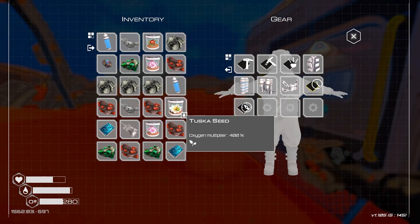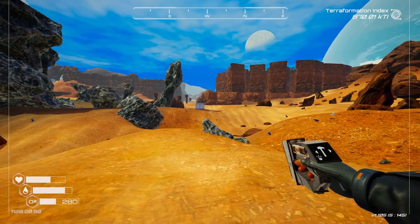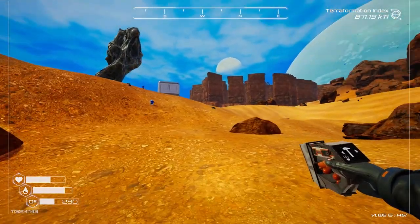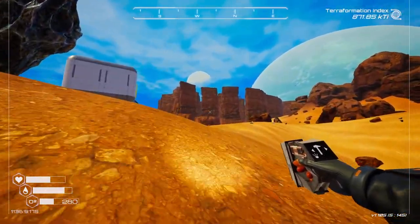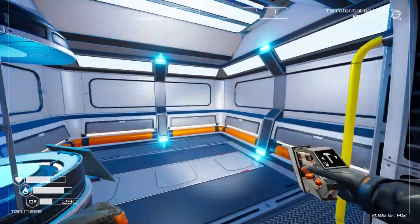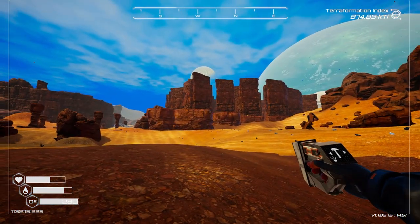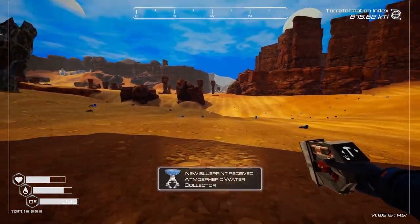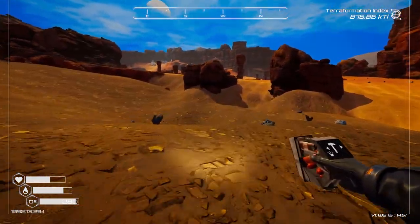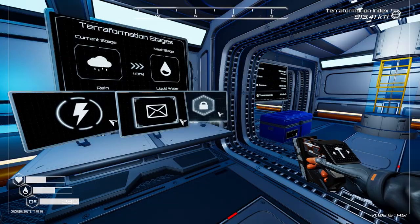Let's head back to base, chuck some of this in storage, get some more oxygen on the go, and see what these blueprints hold. I've noticed this cool looking rock and cliff formation on the way back - I definitely want to check out what's hidden in there because it looks a bit ominous. Looks like we just got another blueprint - an atmospheric water collector! We'll have to look at getting that built when we get back to base.